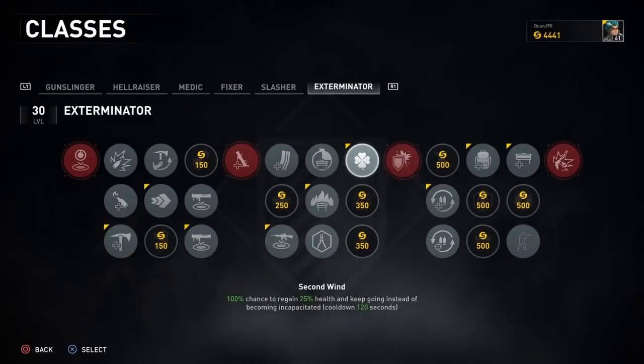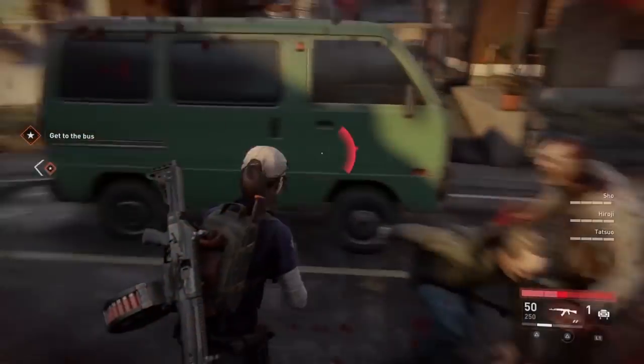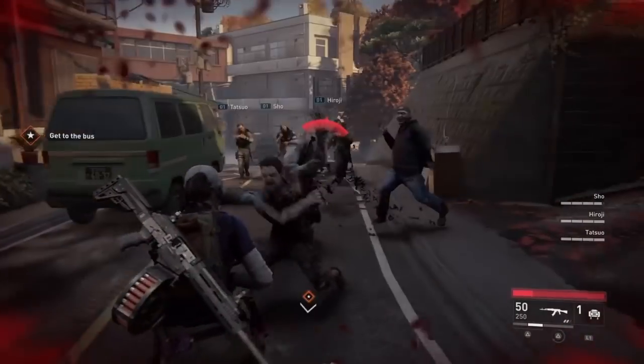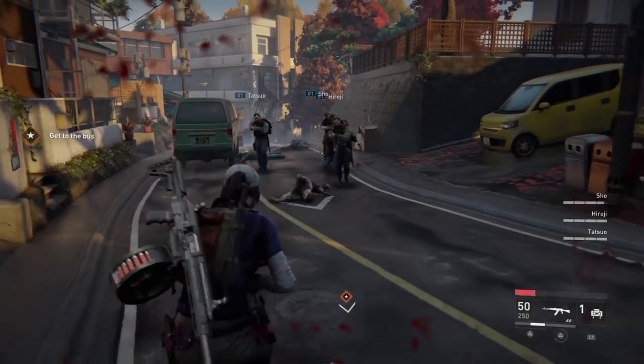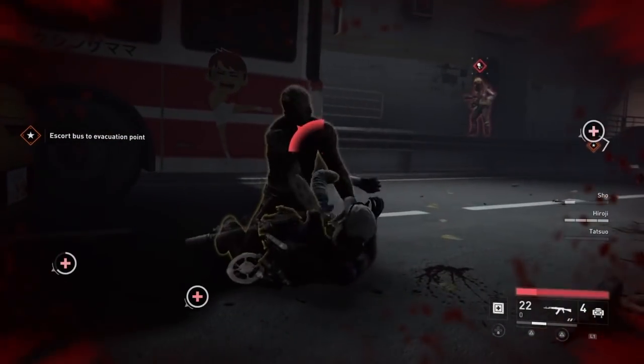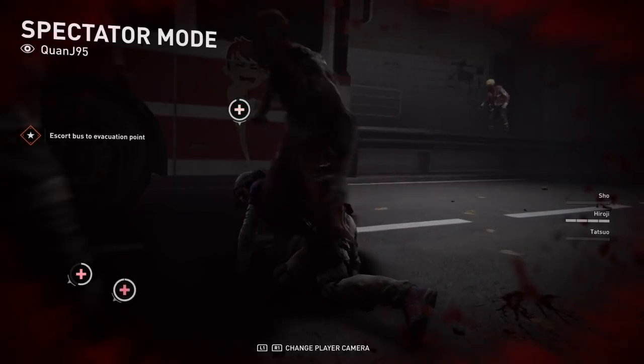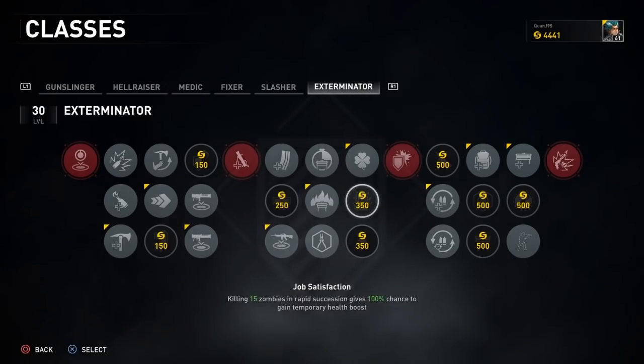In the sixth column, Second Wind was my node of choice. In a nutshell, when you lose all of your health instead of getting knocked, you instantly get 25% more health to continue fighting. However, if you are grabbed by a special zombie like a lurker or a bull, they would just continue beating on you until you are knocked. Job Satisfaction is also a good one, but I didn't get a chance to experiment with it. You can just ignore the third one because you can get the same perk later on.